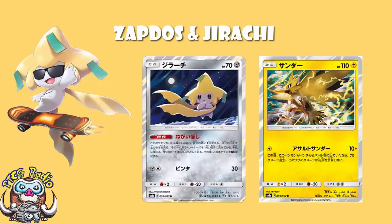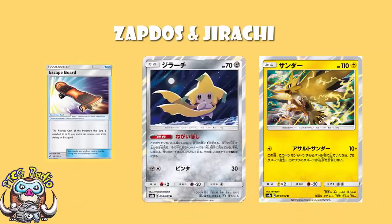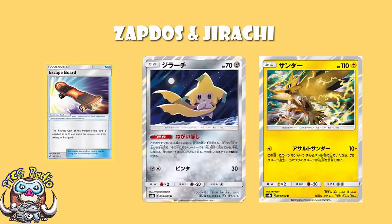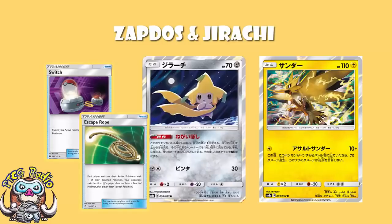Jirachi's attack is garbage and nobody wants to use it. But the ability says that if it's in the active — only if it's in the active — look at the top 5 cards of your deck, choose a trainer card you find there, put it in your hand, and then shuffle the rest of the cards back into your deck. Then you put yourself asleep, but of course you've got a retreat cost of 1, and an Escape Board lets you retreat even when you're asleep, so it's not a problem. And I said that after a Guzma, chuck this up, use the ability, retreat. When you get something KO'd, use this ability, retreat.